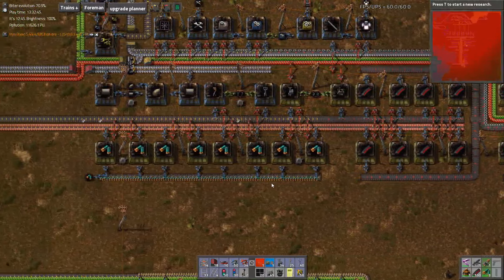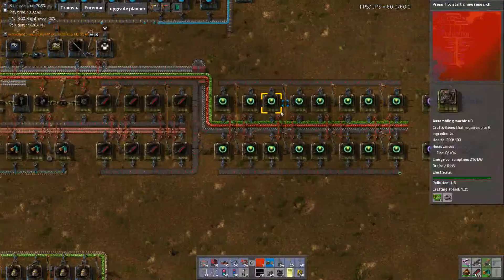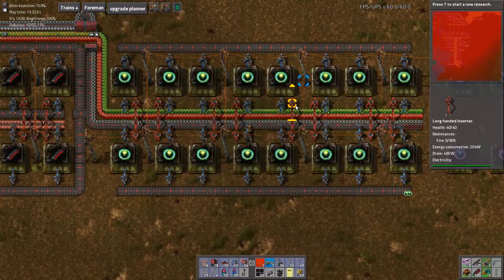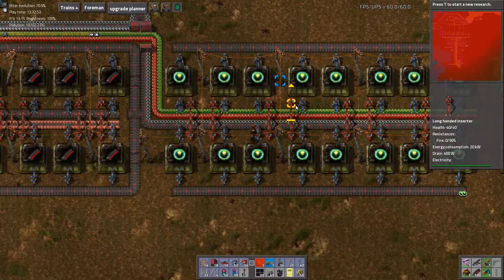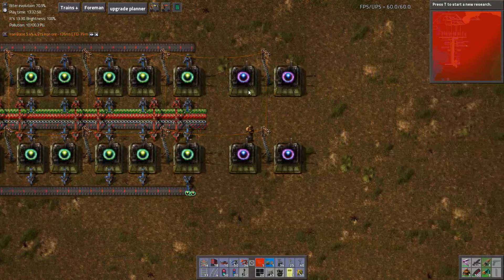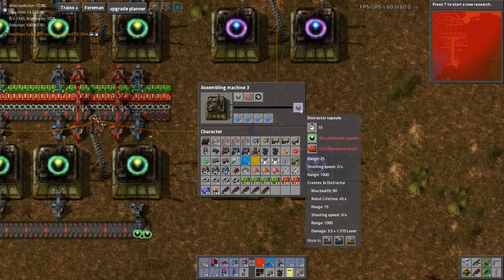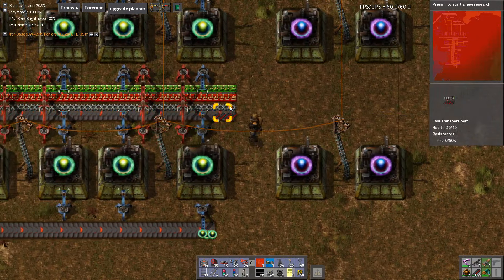All right, so assuming we can one day supply enough steel again, this will be a Defender Capsules set. Now it doesn't look particularly pretty, but I've seen worse. And now down here we need Defender Capsules and Advanced Circuits. Now how do we do that?